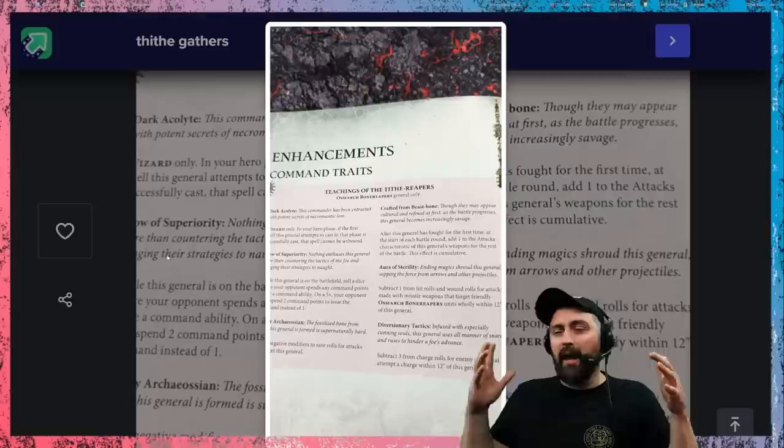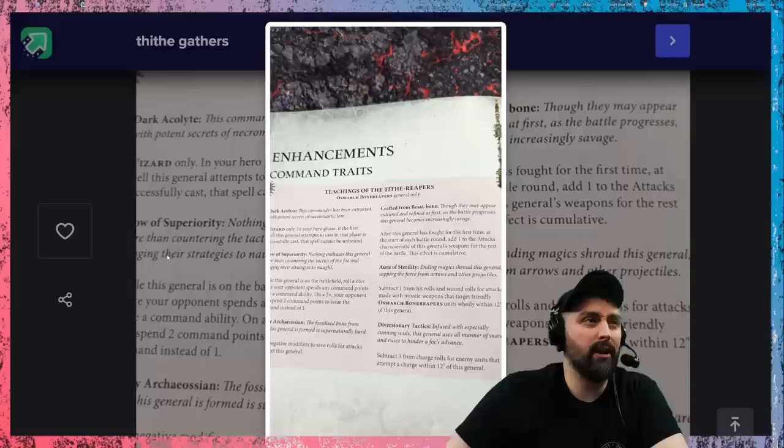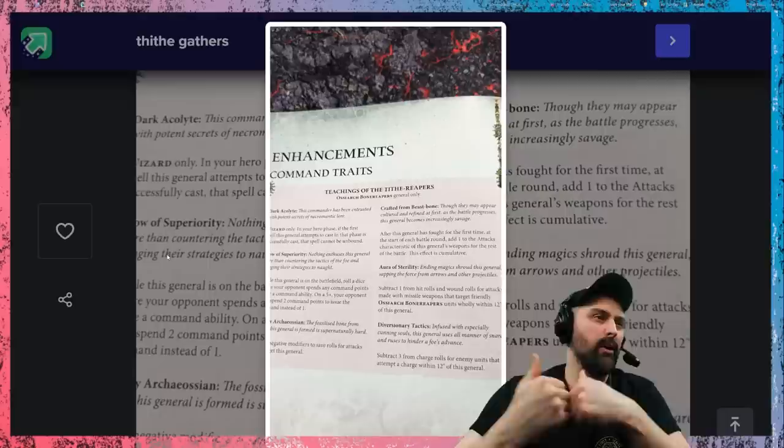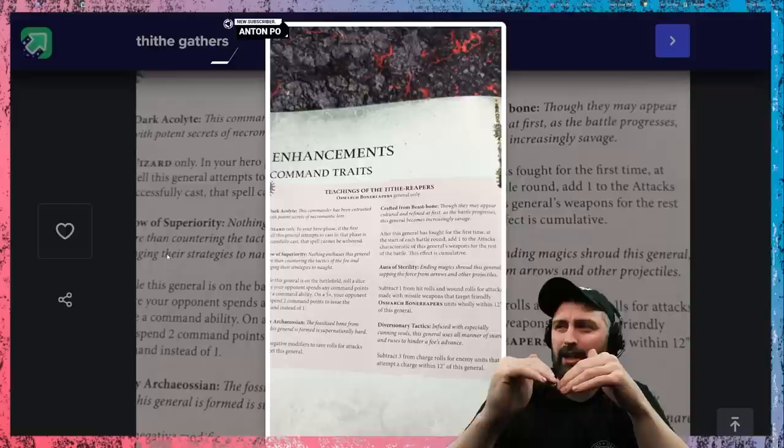Then probably the best one in my opinion is Diversionary Tactics: subtract three from charge rolls for enemy units that attempt to charge while they're within 12 inches of this General. That means your opponent has to roll a minimum of six inches to charge you even if they end up within three inches. That's really good for your army, especially if you're looking to charge them with some charge bonuses, or you just want to pick your fights. I think that's my favourite — let me know what your favourite is in the comments below.